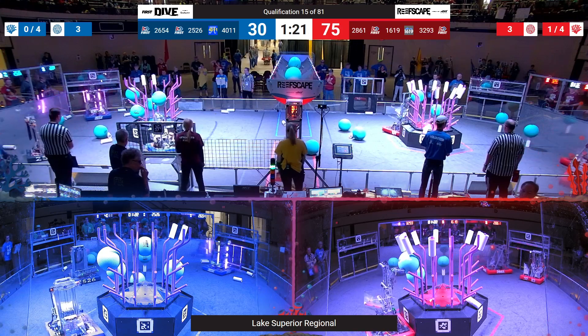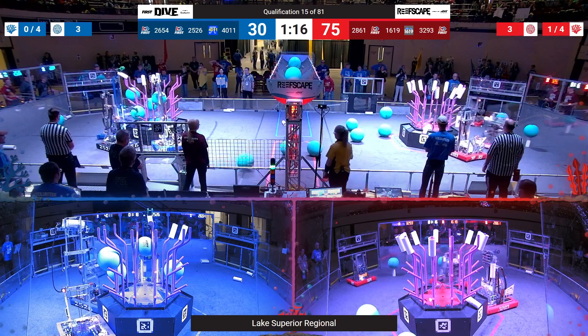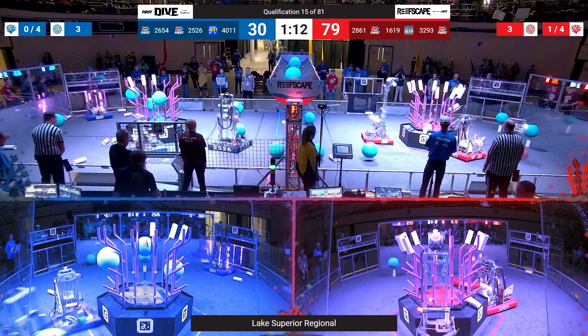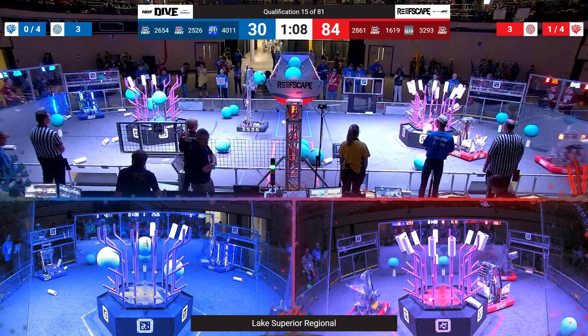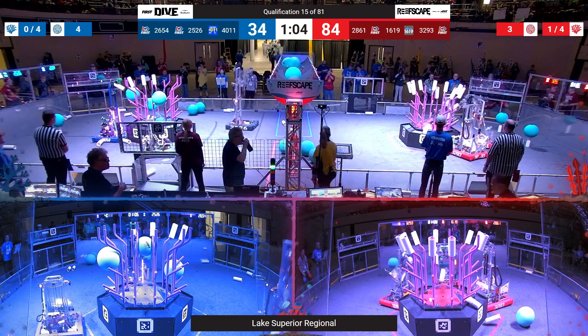A nice rescue from 4D11, taking their Alliance partner off of a stuck Coral. Red Alliance has taken the lead in this match — the top of their Reef is almost completely full. 3293 able to look and place just that last one there.